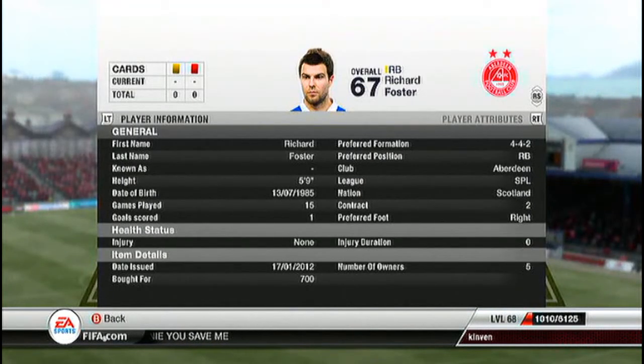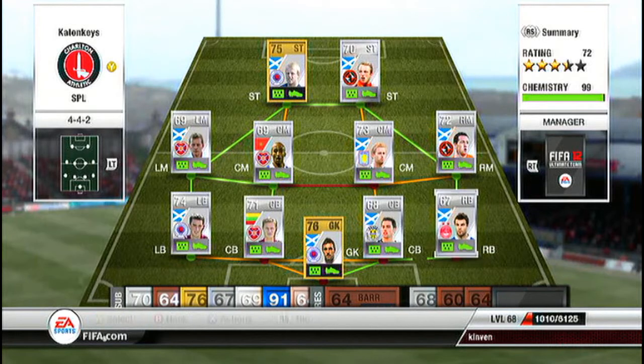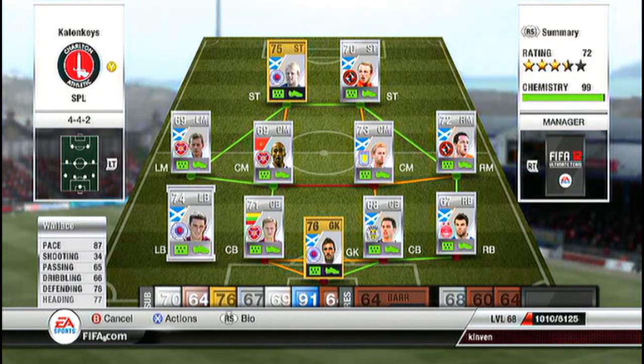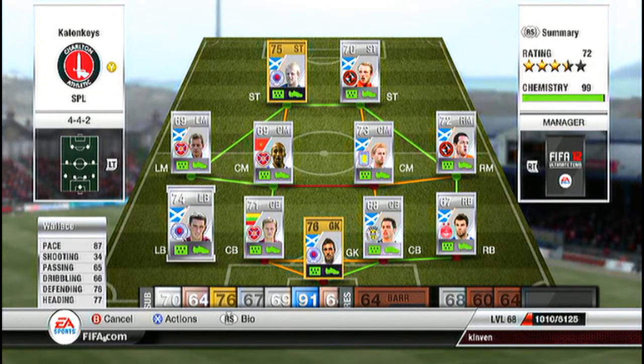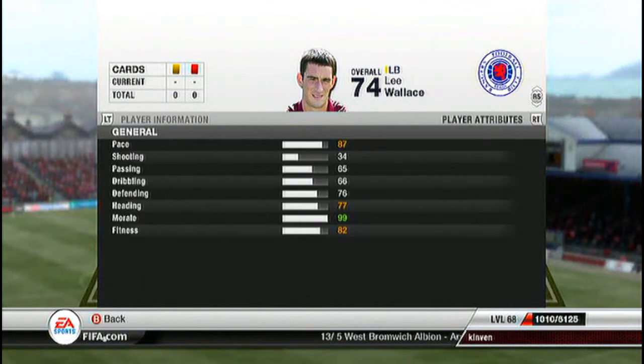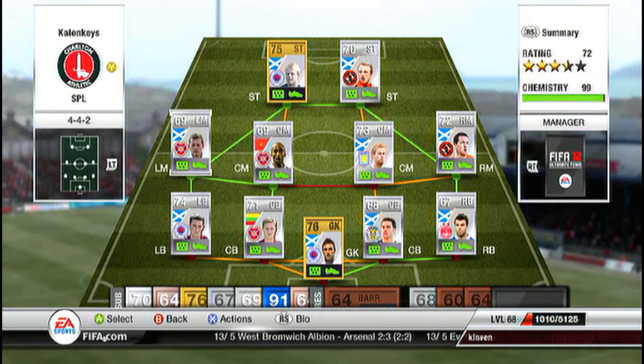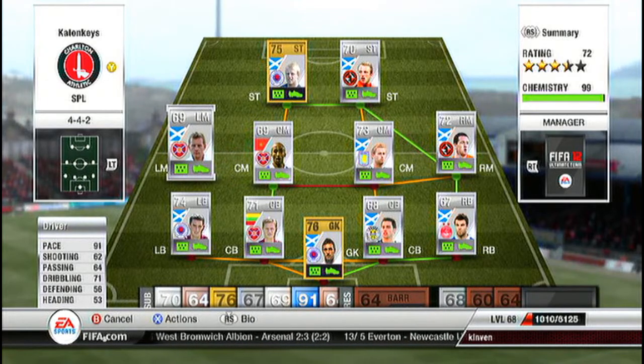At right back we have Richard Foster — he's quite short but he has 90 pace, got him for 700 coins. 90 pace, all his other stats don't really matter as long as you've got the pace to keep up with the pacey wingers. At left back we have Wallace, 87 pace, decent defending stats, and he's 6 foot 1 so he's always winning those headers — going for 2.3k, very solid player.